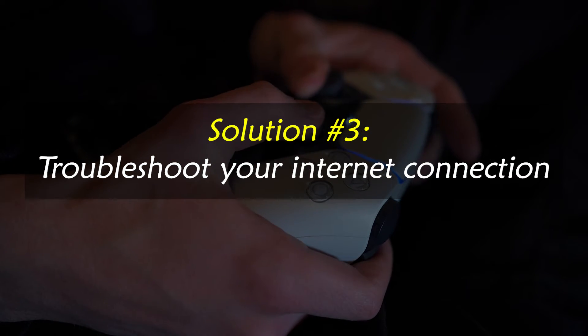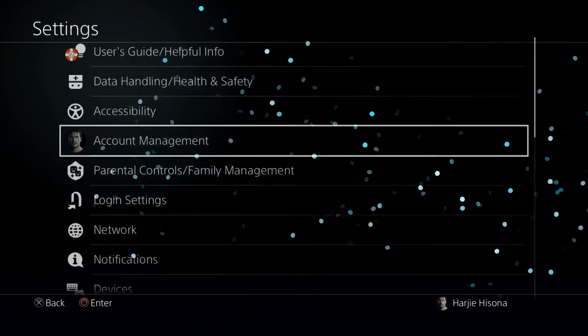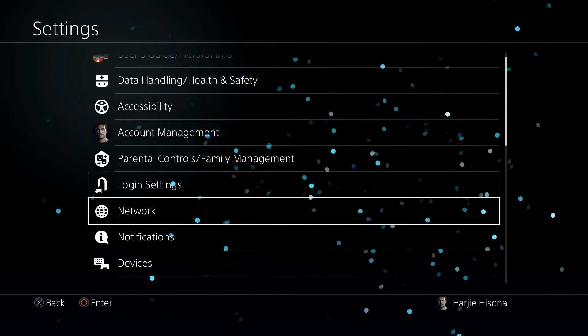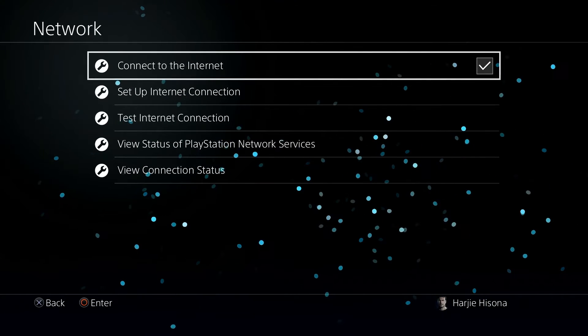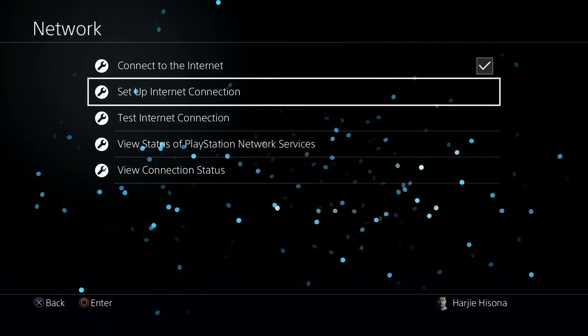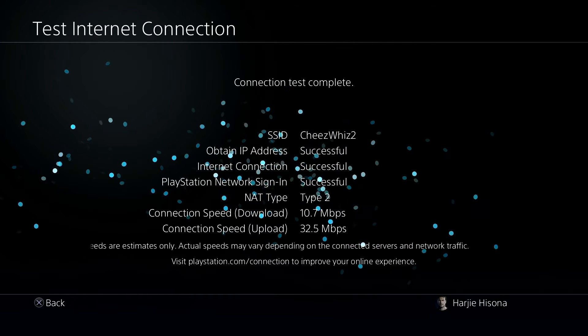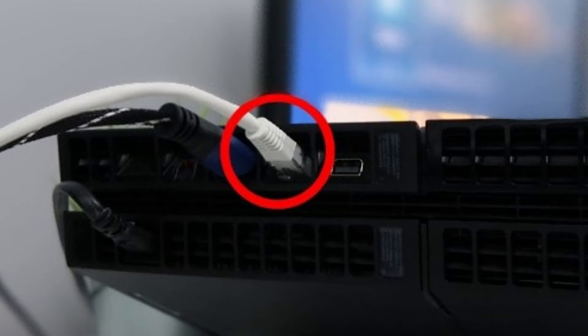Solution number three: troubleshoot your internet connection. The stability and reliability of Warzone are both affected by the speed and stability of your internet connection. The game is technically playable with a 5 Mbps download speed. However, I strongly advise you to play at a much higher speed to avoid any potential issues with latency or bandwidth. Connecting your computer or console directly to the router via LAN cable might reduce the likelihood of being disconnected from a wireless network.